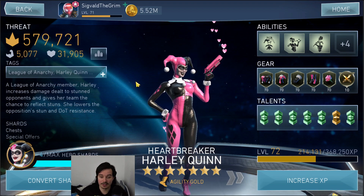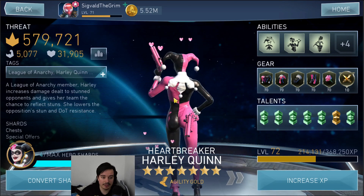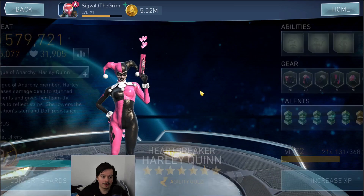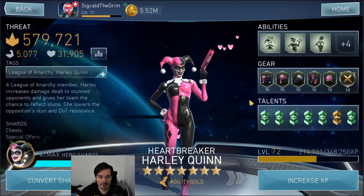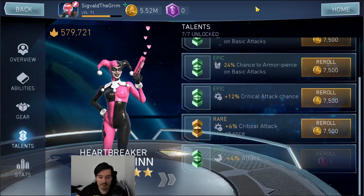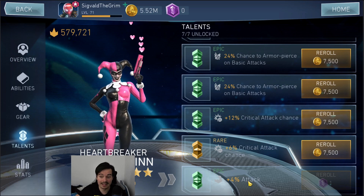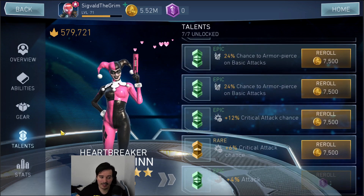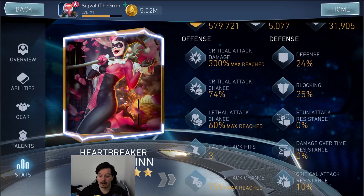I wanted to go with Catwoman, but I somehow did not have enough shards to get Catwoman to seven stars, so we just went with Harley. We got Harley to seven stars. I think she's actually very close to a perfect build — the exact same things she's got so far plus a little attack damage and a legendary tome, which apparently exists, so I'll eventually try to get that.